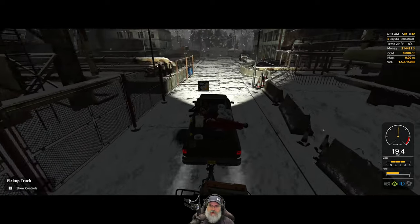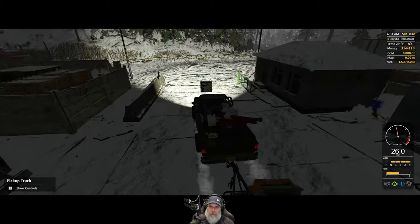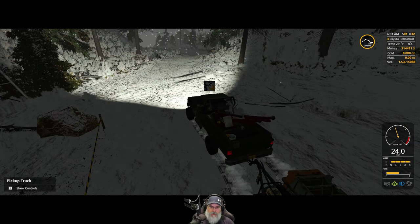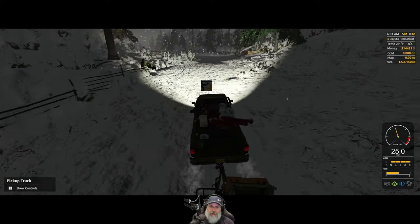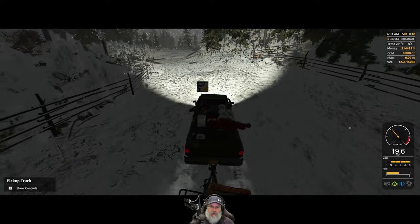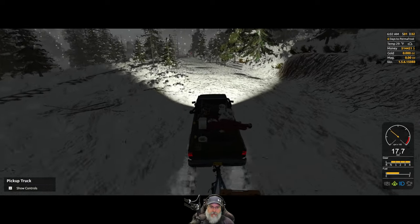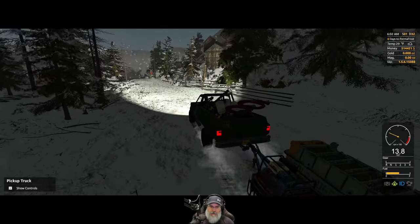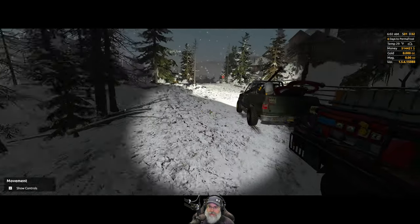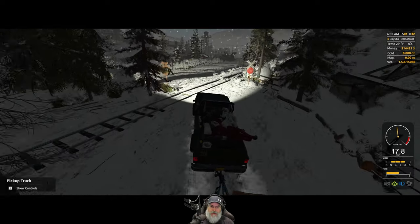It makes more sense to have the fast travel point in town and then just run out to the factory when we have magnetite to drop off. I believe when you fast travel your pickup comes with you — I've never actually used it yet in this game, but that would have to be the case because why would you fast travel if you couldn't take stuff with you? Can you hitch up another trailer to the back of the first one? No, it doesn't look like it. Too bad — you could have like a little train of trailers.